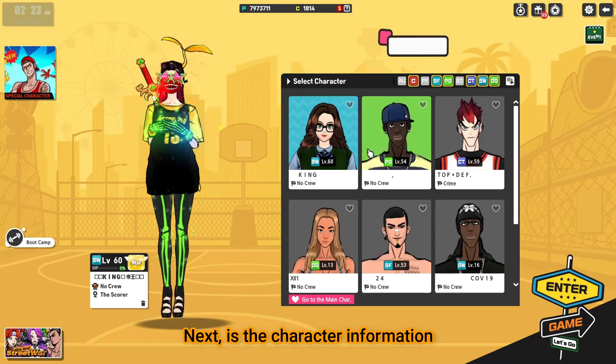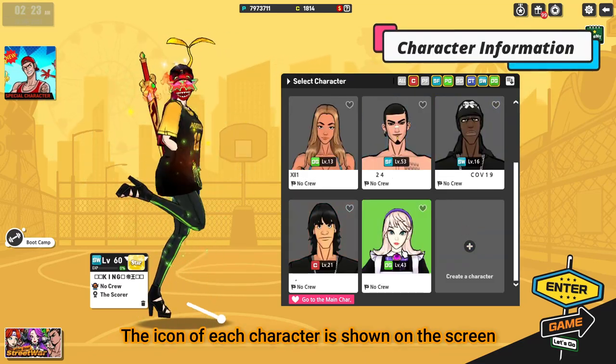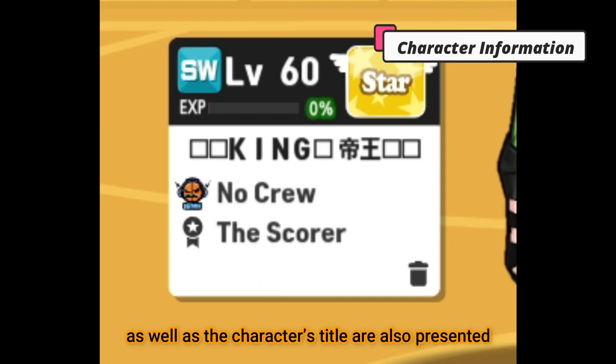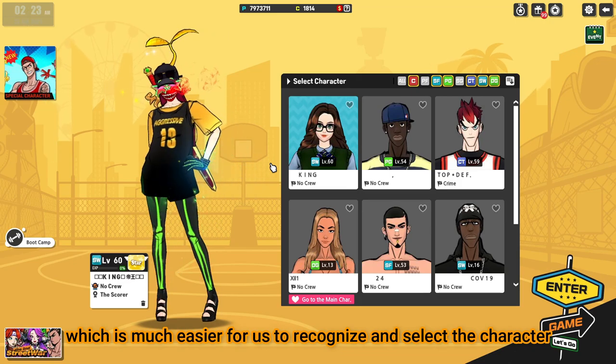Next is the character information. The icon of each character is shown on the screen. The name, level, position, EXP, crew name, as well as the character's title are also presented, which is much easier for us to recognize an excellent character.